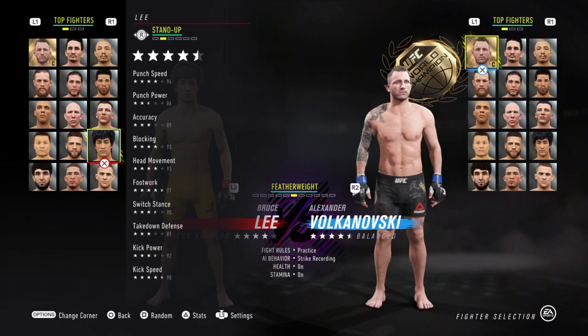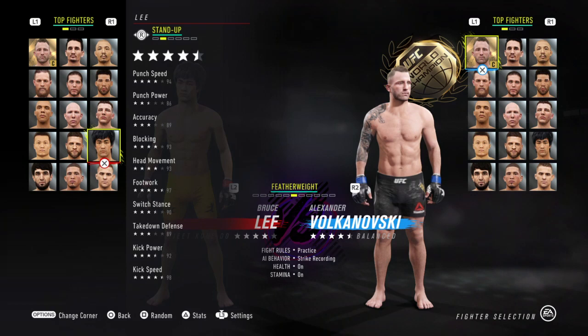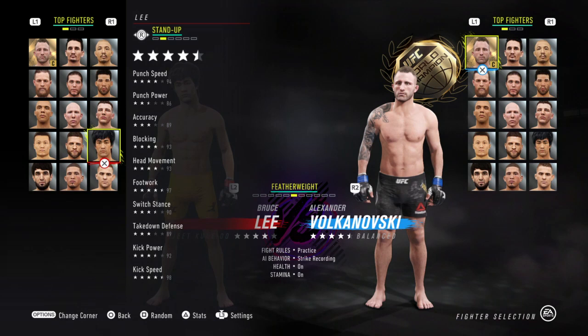Looking at the stand-up, it's pretty good — four and a half stars is no joke. The one thing that sucks is his punch power is an 86. I think they should have given him at least a 90, since 90 is about average punch power. He does have a 94 punch speed which kind of makes up for it. Everything else is mid-90s. His footwork is 97, very light and fast on his feet, and his kick speed is a 98, which is pretty nuts. His kick power is also 92.